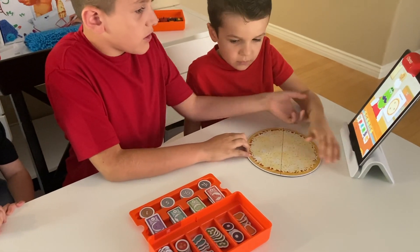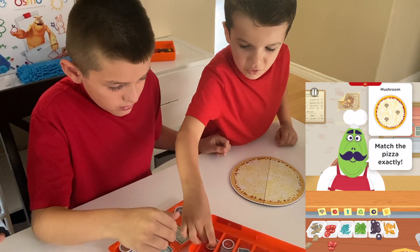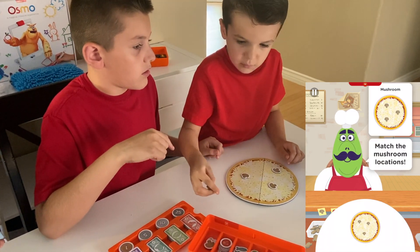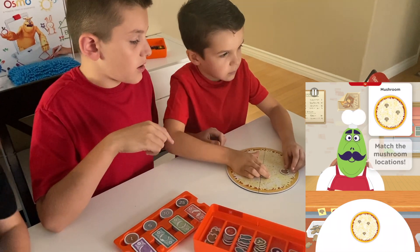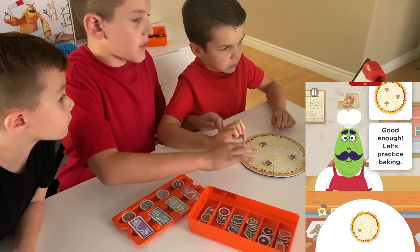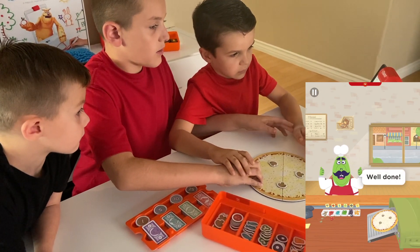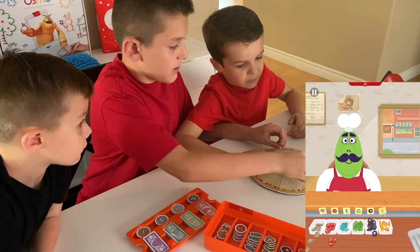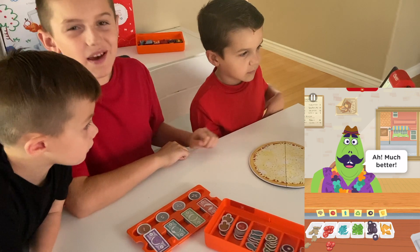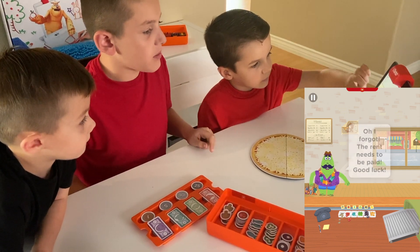All right, Jacob, you make the pizzas. He wants mushrooms, so grab three mushrooms. Place them exactly like that — match the mushroom locations. There. It's good. Let's slide it into the oven. Well done. Now we can shake. Let's go. I'm on vacation. Happy pizza baking. Tap the key — all right, I'll take it. The rent needs to be paid. Good luck.